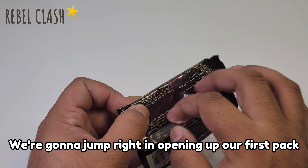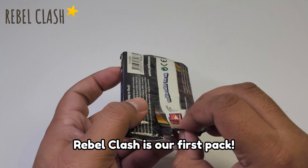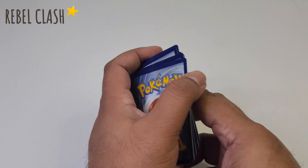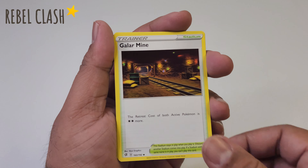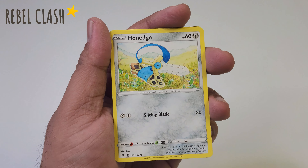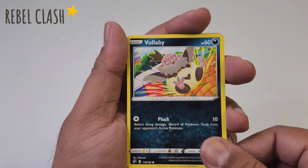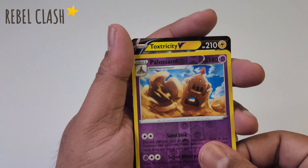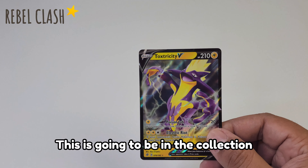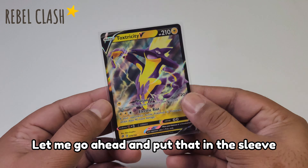We're gonna jump right in and open up our first pack — Rebel Clash. Let's see what we get. Let's do our four card trick. Here we go. Toxtricity — not too shabby. This is going in the collection, let me go ahead and put that in the sleeve. Very nice.